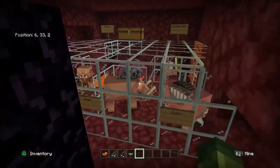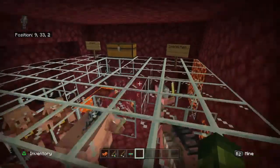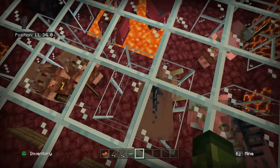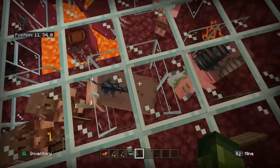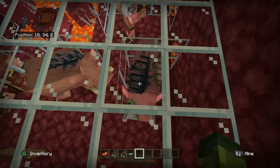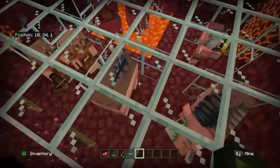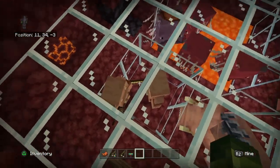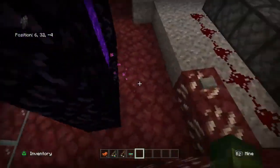So yeah, that's how the Striders work. Hoglins are basically hogs and they drop raw pork when you kill them. Zombified Hoglins drop rotten flesh. And Piglins drop gold and different weapons, and probably rotten flesh too.